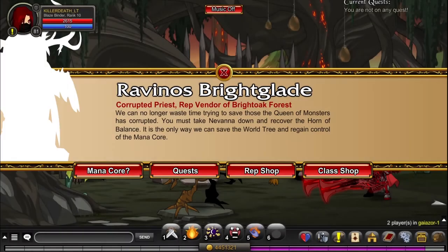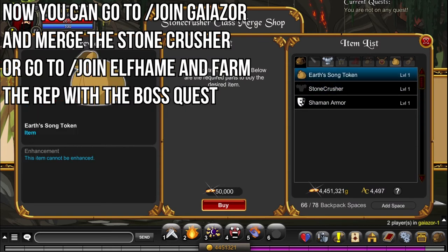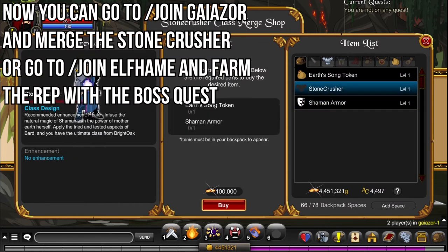Now you can go to slash join Gayazor and merge the Stone Crusher. For this merge you will need to get rank 10 Mythsong, rank 10 Arcangrove and rank 10 Bright Oak.